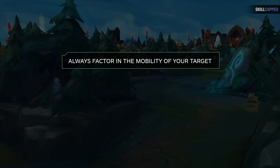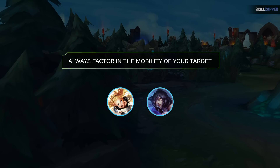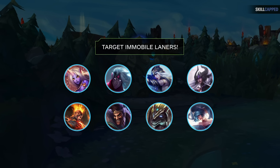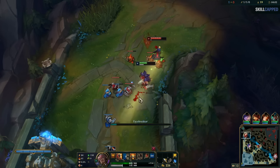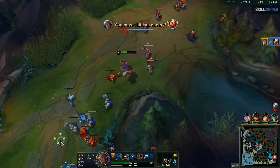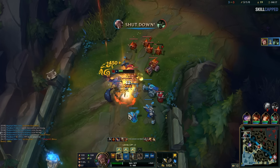Another factor to consider is how mobile your target is — it's easier to gank an immobile Lux than an Ahri with ultimate dashes. Try to pick out and target immobile, vulnerable laners, especially if they are pushed up and you can land some CC. The last crucial piece is that you generally want to gank for your teammates who are ahead. It can seem tempting to help out losing teammates, but for newer players this is often a trap. Stick to your strengths and try to snowball your winning teammates.